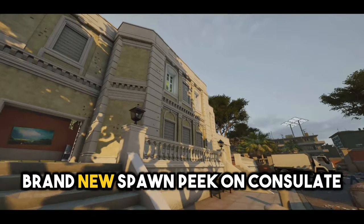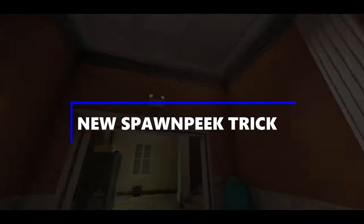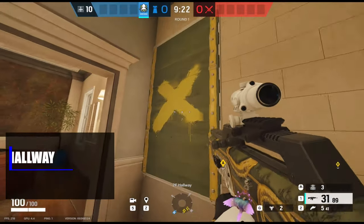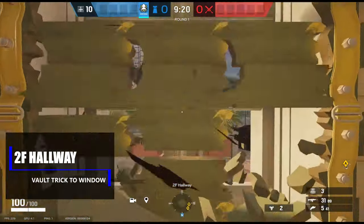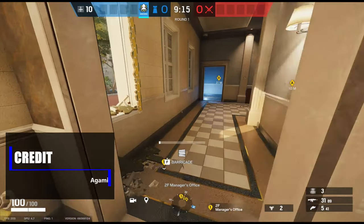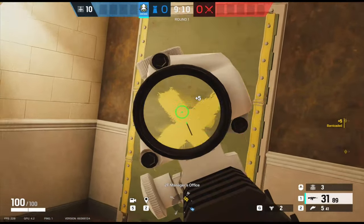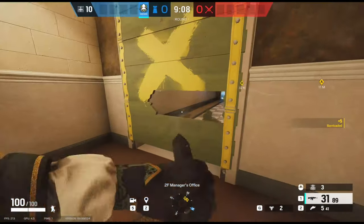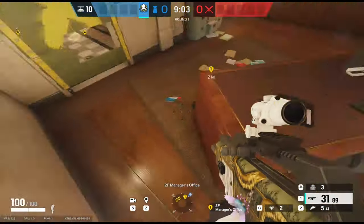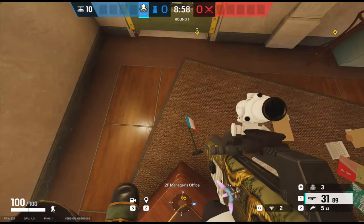Let's dive in and check out this brand new spawn peak on Consulate. Big shout out to A Gaming Gamer and Augustus for finding this one. Located on the second floor hallway just off the visa stairs — if you break open that single window and then go into the room, reinforce the door, and make two punch holes in the door, you can jump up on top of the desk behind you. Move slightly forward so you fall off the edge of the desk, then run and vault through the door and turn onto the window ledge.